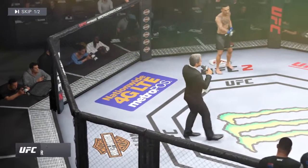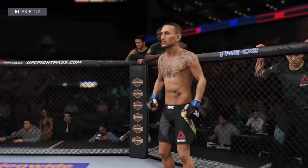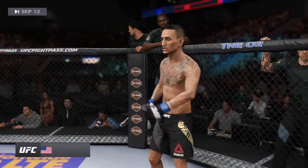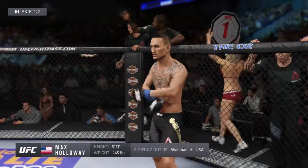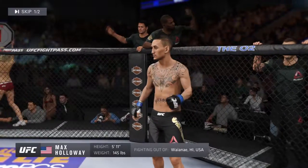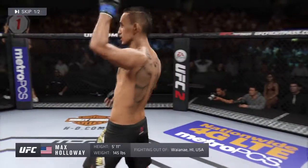Ladies and gentlemen, this fight is three rounds in the UFC Featherweight Division. Introducing first, fighting out of the blue corner, a mixed martial artist holding a professional record of 15 wins, three losses. He stands 5 feet 11 inches tall, weighing in at 145 pounds, fighting out of Waianae, Hawaii — Max 'Blessed' Holloway.